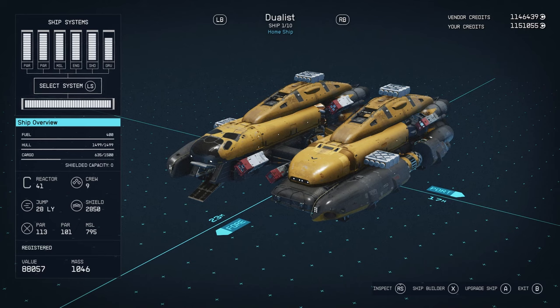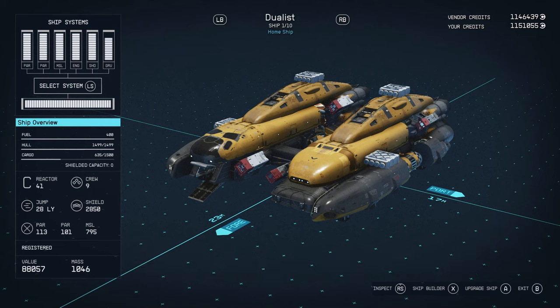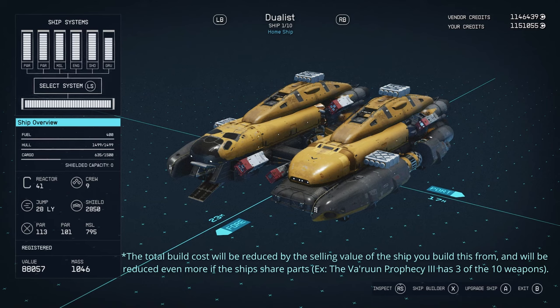Some of the parts used for this build don't unlock until level 60 — most importantly the reactor. However, you can use the SF40 reactor, which still doesn't unlock until level 57. You could potentially steal that reactor by stealing a Crimson Fleet White 3 or a Spacer Hyena 3. But if you want to build this exactly the way I built it, you're going to want to wait until level 60. This build also costs about 406,000 credits with full commerce skills, or about 508,000 credits without.